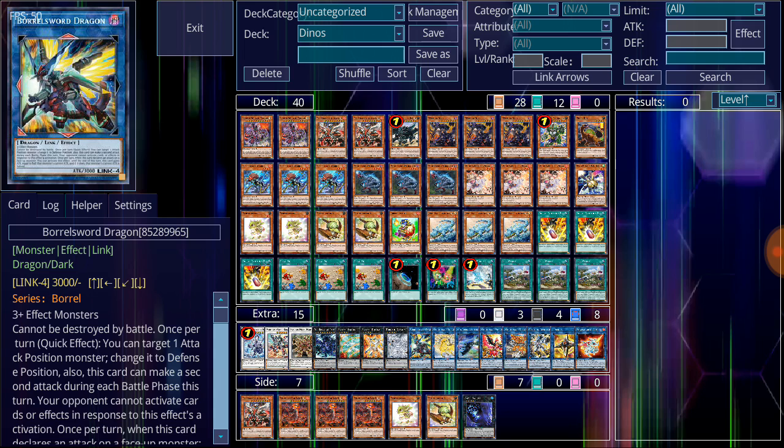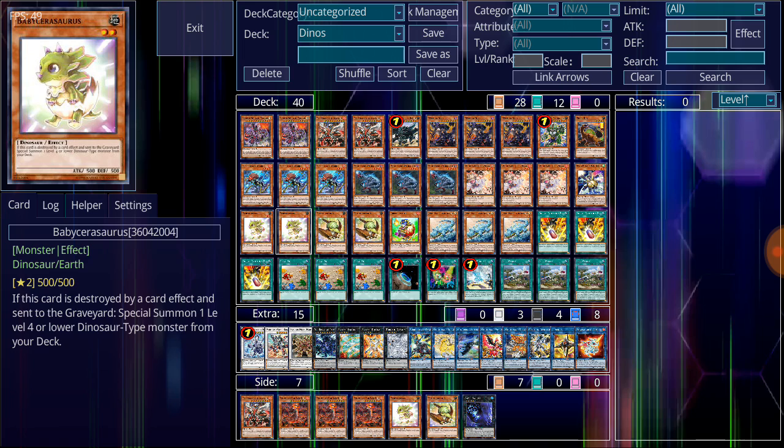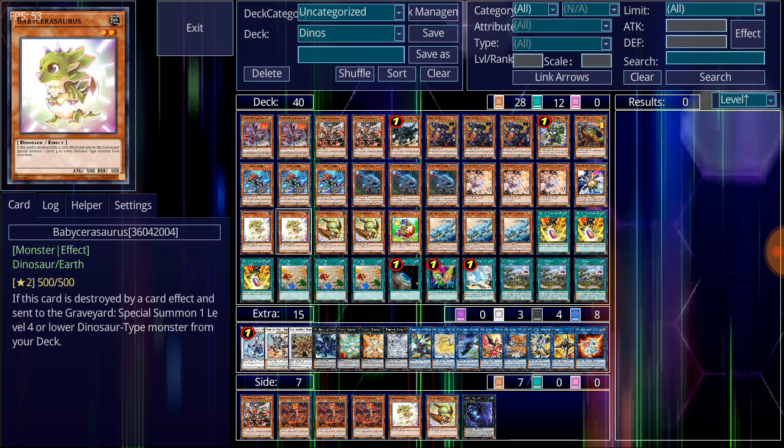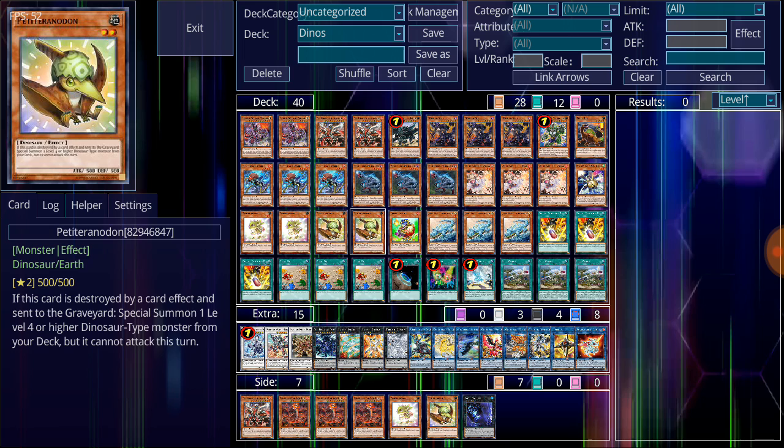The whole concept is a combination of both Dinosaur and True King — when there is need for destruction, it happens, and it helps bring more monsters to the board. The first key component of the deck is these two: Baby Sarasaurus and Baby Petiteranodon. When these monsters are destroyed by card effects, you can special summon Dinosaur monsters to the field. Baby Sarasaurus gets any level four or lower Dinosaur, while Baby Petiteranodon special summons any level four or higher Dinosaur, though that monster can't attack. It's a great way to get floating monsters onto the field.